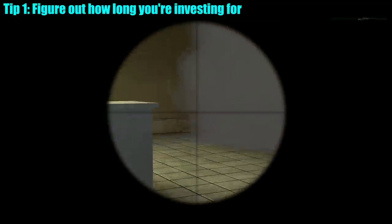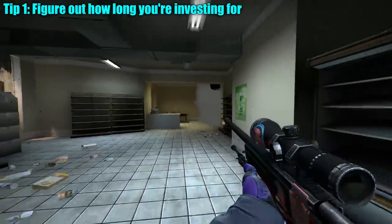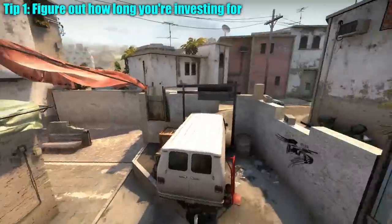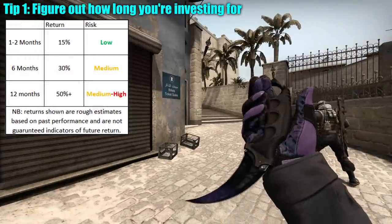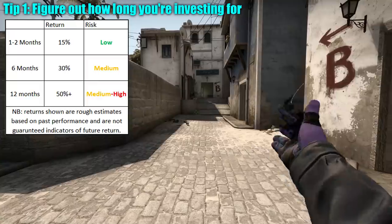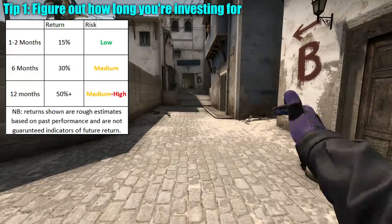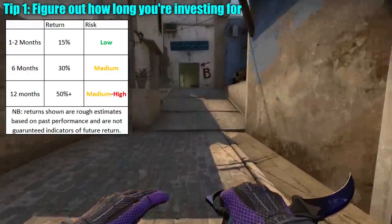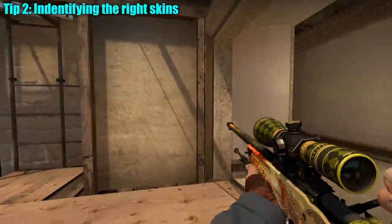The first important point is to figure out how long you want to invest for. This may sound redundant but it's actually really important. You should go in with a good sense of how long you want to wait before you get your money back, because it's going to dictate what you end up investing in. In very rough terms: investing for one to two months might make about 15% profit; six months might make 30%; and 12 months could make 50% or more, though that last category is definitely more speculative and risky. Figuring out what waiting period and profit is acceptable to you is the bedrock of tip number two: identifying the skins that work for your type of investment.